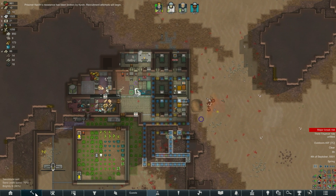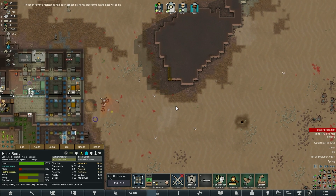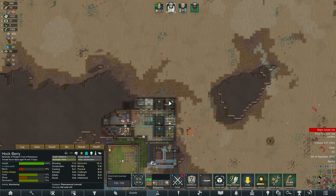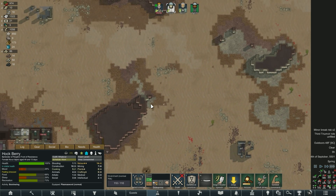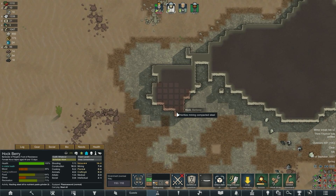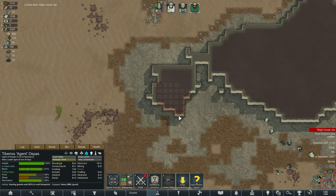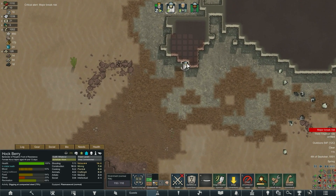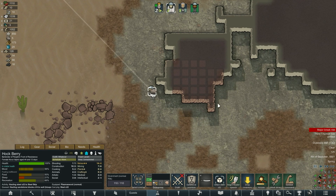It is difficult for me to stress enough that what you need to be doing is mining — I cannot possibly express that enough. We desperately need that steel. I thought there was some up here. I'll make Hawk come down here and mine, because if we can't get that nutrient paste dispenser made we are going to be in some trouble.